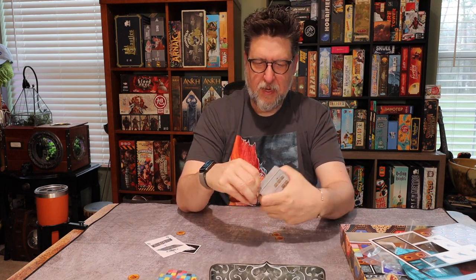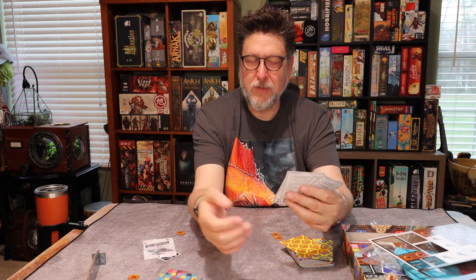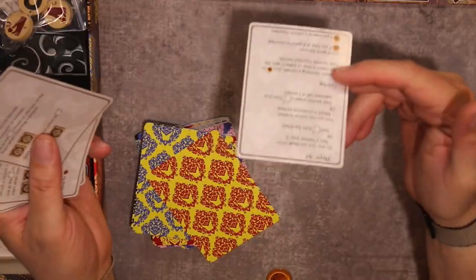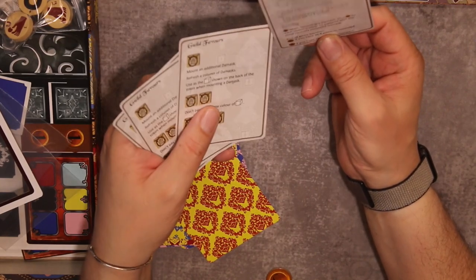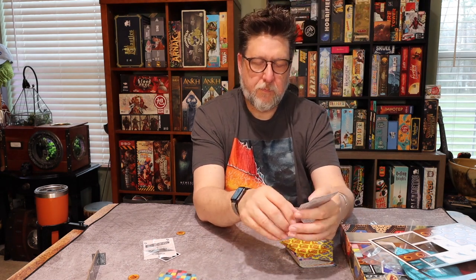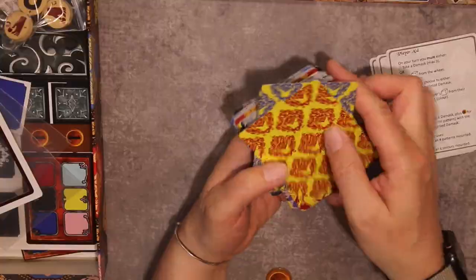Let's take a look at the cards — they're kind of the main draw for me. Here we have four player aids, and kudos for including them even in a simple game. They make setup faster and help players at the table. There are four of them. On one side it shows your turn, how to score, and end-of-game bonuses; on the back is an explanation of guild favors, which are extra perks you can get along the way.